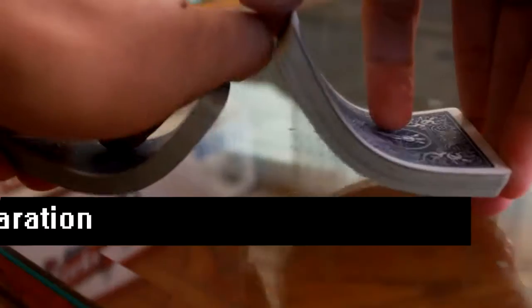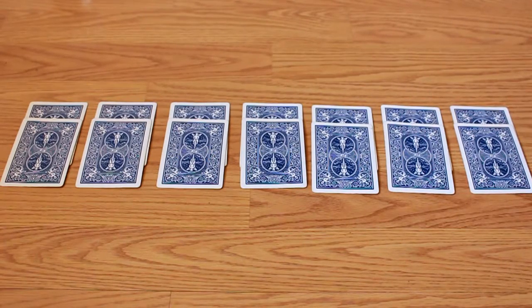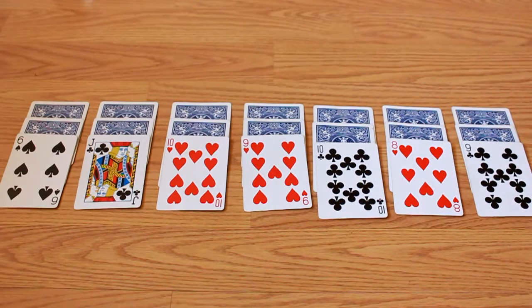Let's set it up. Step one: shuffle the deck. Step two: make a two-by-seven grid with the cards facing down.